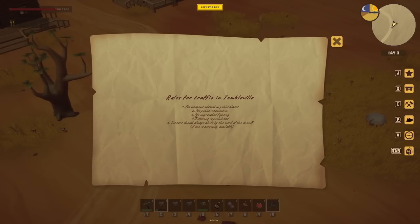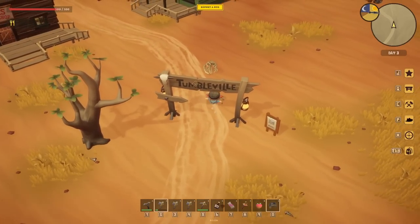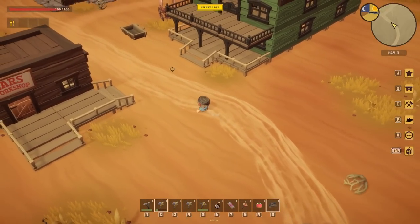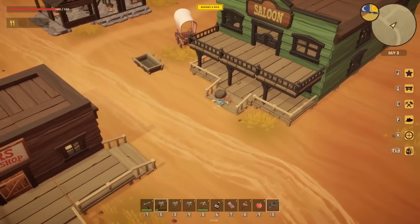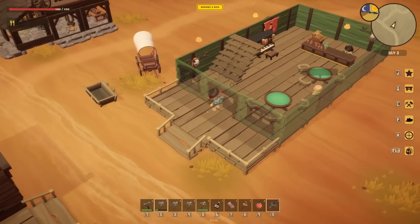Rules for traffic in Tumbleville: no weapons, no public intoxication, no unprovoked fighting - it sounds very un-Wild West. Littering is prohibited. Visitors should always abide by the word of the sheriff if one is currently available. It's proper Wild West now - Lars's workshop, there's a saloon. That's where you go if you want to ask about anybody - you go to the pub.